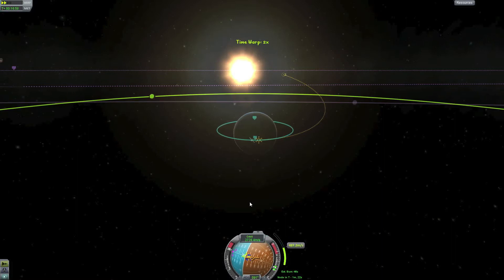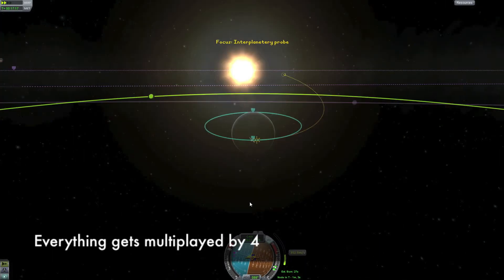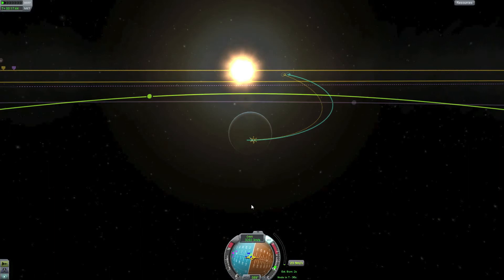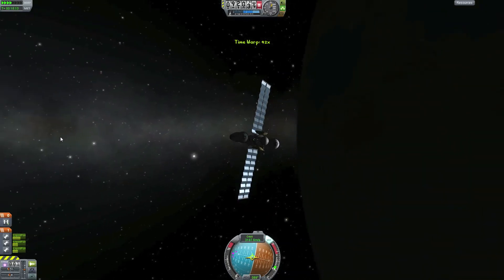Doing course corrections with high physics warp can be somewhat difficult — it has a tendency to pull to one side. It helps to just slow down to warp factor two. And we have escaped Kerbin. Our escape will be complete in two days and ten hours, so let's use that time to talk about our probe.